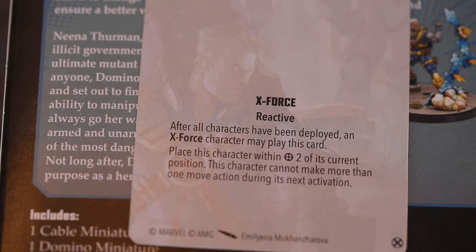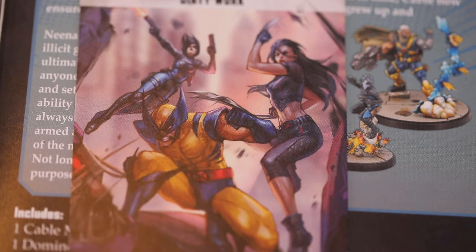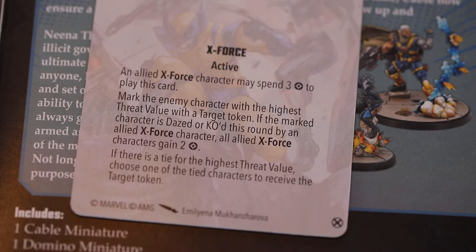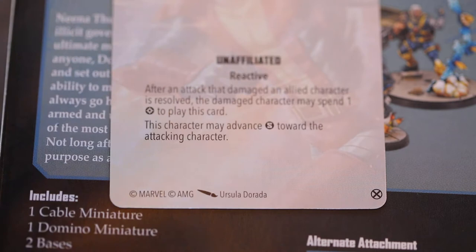Warpath, unaffiliated reactive: after an attack damages an allied character, the damaged character may spend 1 power to advance short range towards the attacking character. Re-Calibration Matrix, unaffiliated reactive: when an allied character is attacking or defending, it may spend 3 power — the attacking and defending characters re-roll all of their attack and defence dice.